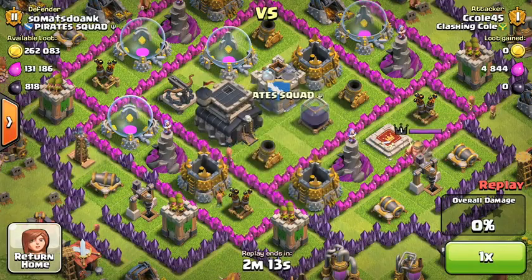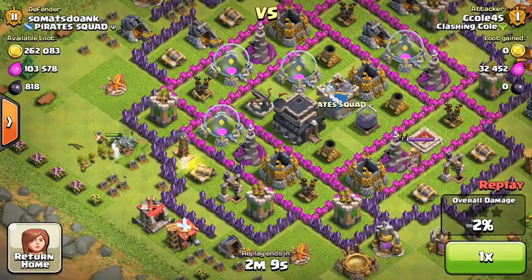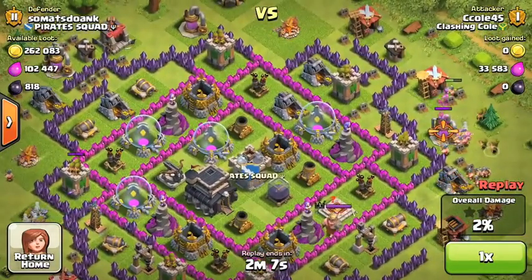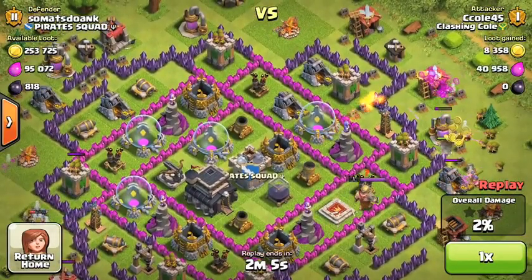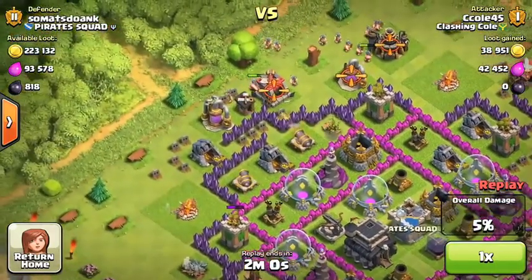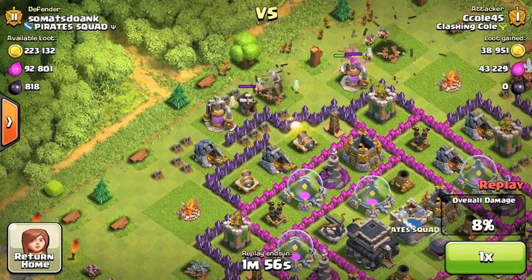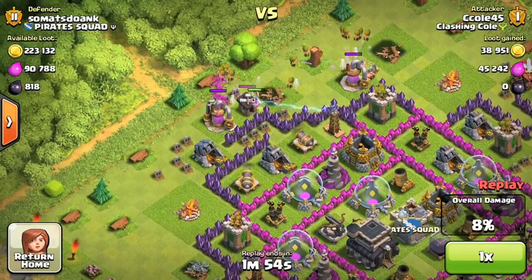Sorry about the volume issue. As you can see, we have some decent loot on this base — pretty good amount of gold, actually, but elixir isn't too great. We're going to do everything we can to steal it all, just using good old Barch.